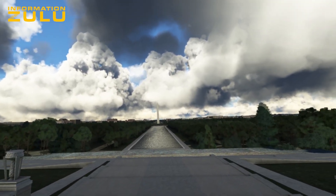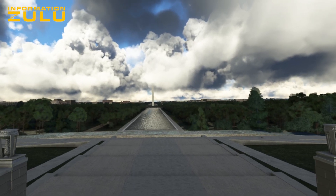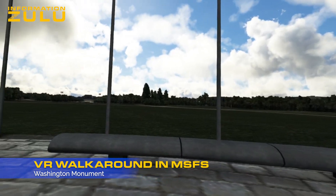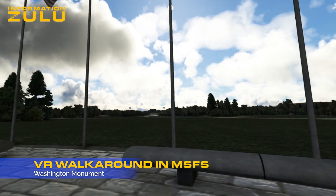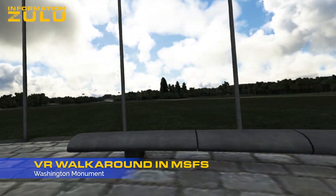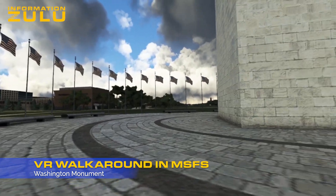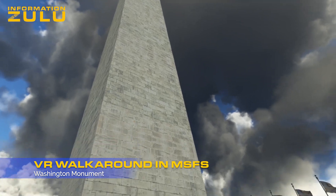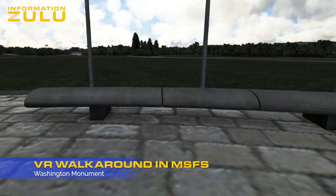Let's try and jump over to the Washington Monument and then maybe check out the White House. Welcome back — we are now at the Washington Monument. There's the Lincoln Memorial way down there where we just were. Here we are at the base of the Washington Monument — let's look up. It's pretty amazing, and everything seems relatively good scale too, though these benches seem massive to sit on.